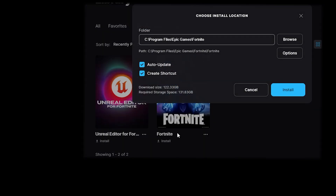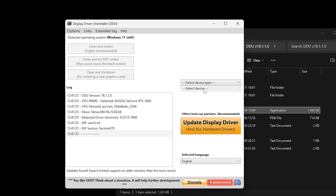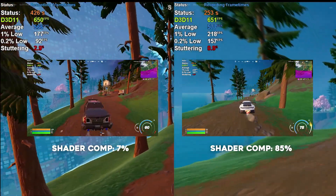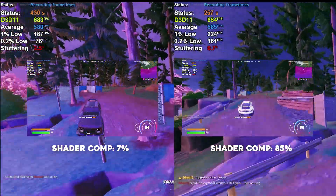So when do you need to compile shaders? Always! At first install, then a little bit when Epic Games updates the game, when doing a clean GPU driver install, and sometimes when messing around with GPU software. On the left here we have the first game on a new install, and on the right I played around three hours to compile shaders.